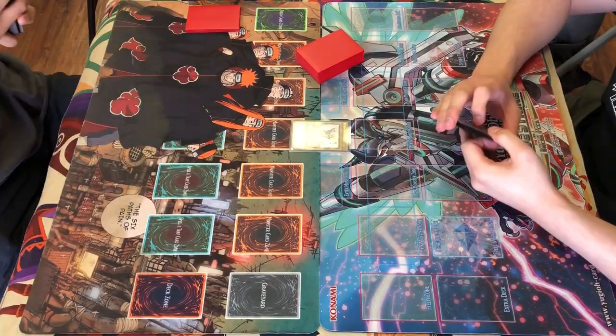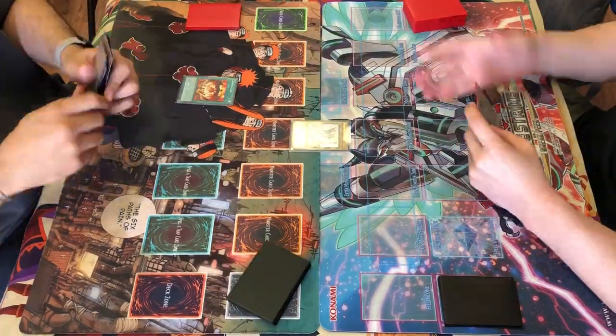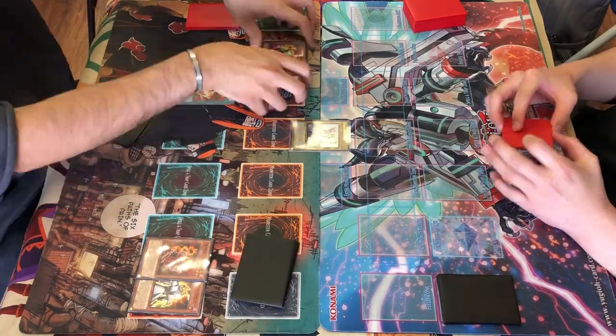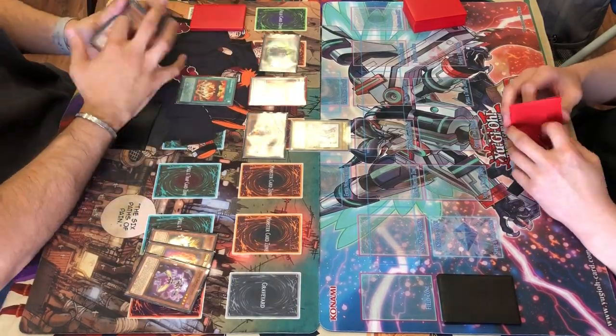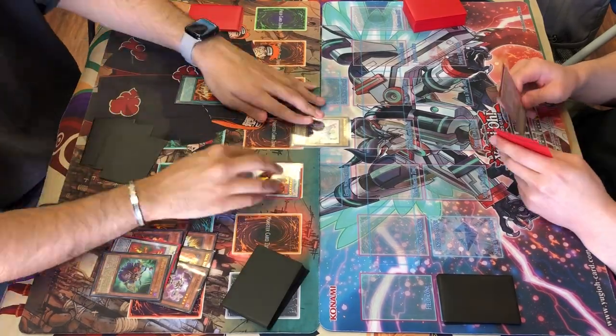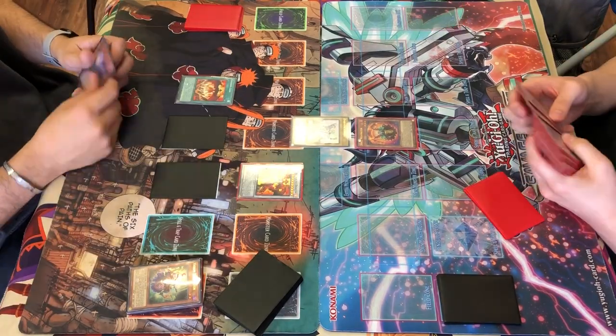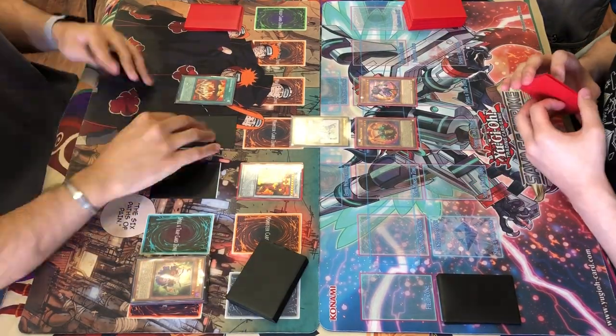Alright, going into round two, and this is literally the worst thing that could happen - it's me and Alpha against each other. So going into round two, even though it's technically our first round of the day, you guys are going to see I'm able to open the one-card combo. If you have Crimson Gaia you're pretty much able to end on Supernova twice, because Supernova is not a hard once-per-turn, and in a single structure deck duel that's just way too much to play around.